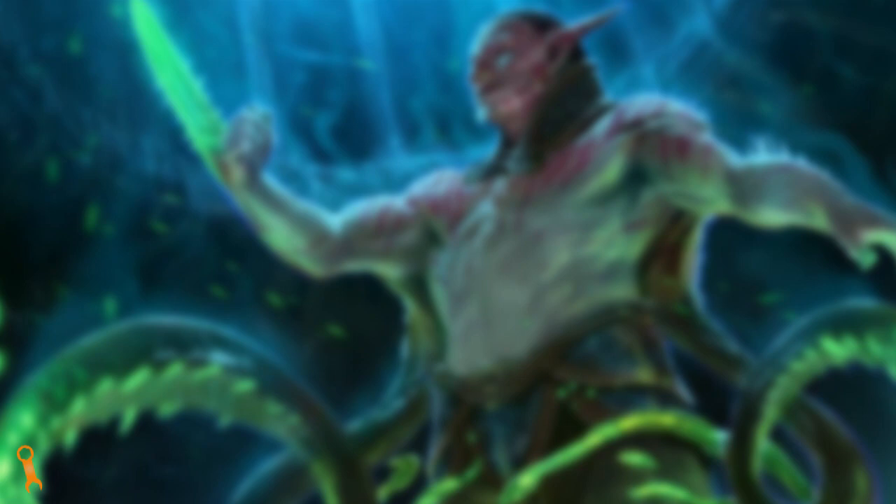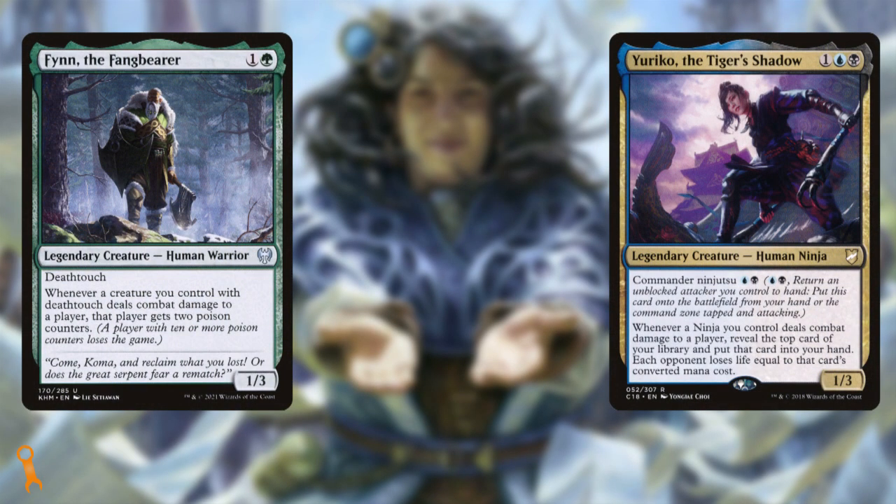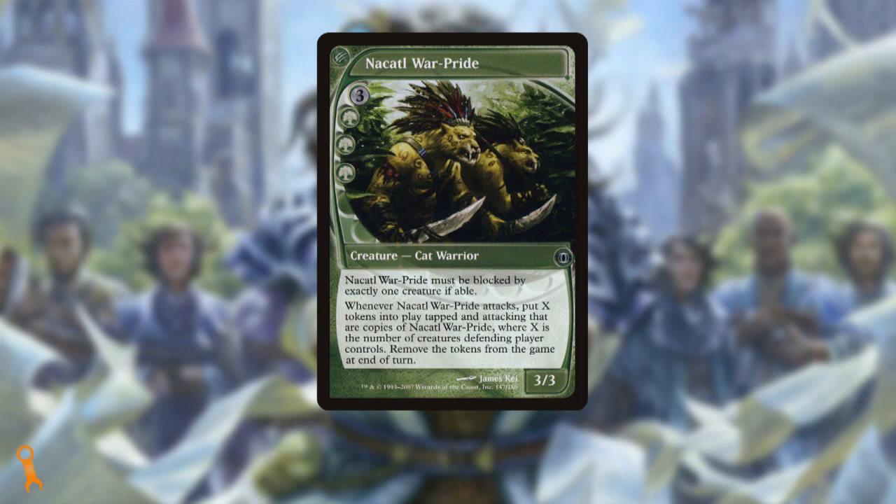There are a few ways we can grease our gears a little better. For instance, we can take some inspiration from lists like Finn the Fangbearer or Yuriko the Tiger's Shadow and keep some of our threats a little lower to the ground initially. This helps us have small unblockable creatures we can make bigger and bigger over time, thanks to Kazur and the counter-doubling effects already in the list. Removing some of the bigger creatures like Nakatl Warpride that aren't inherently unblockable allows us to have nice smooth curves up to making things bigger with Kazur.